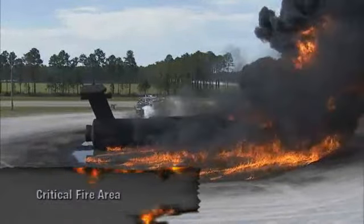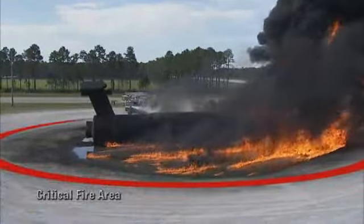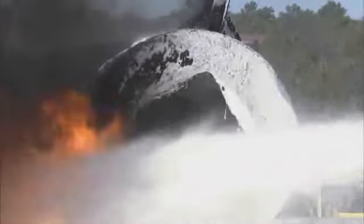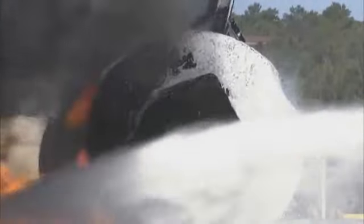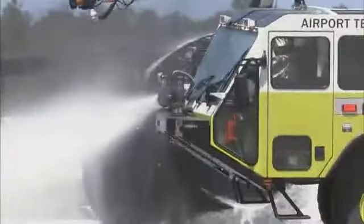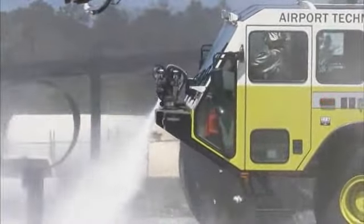The initial objective of the first arriving ARF vehicle should be the immediate reduction of the critical fire area. ARF personnel must control this area to ensure fuselage integrity and provide an escape area for aircraft occupants. Control time is the period from arrival of the first ARF vehicle and discharge of its agent to the reduction of 90% of fire intensity. Control time should not exceed one minute.